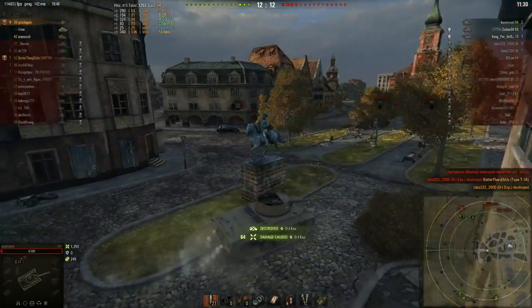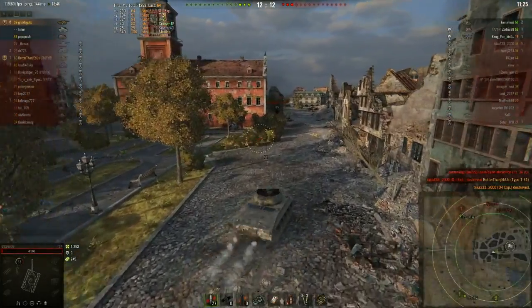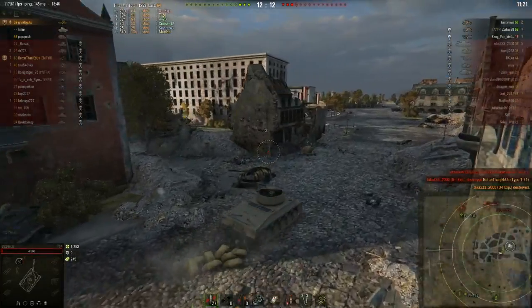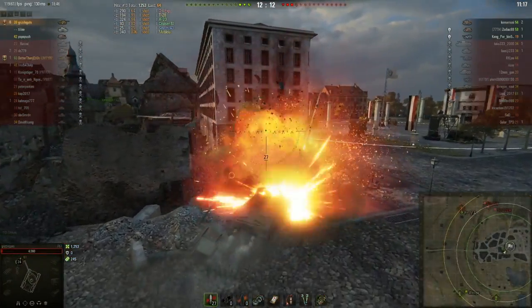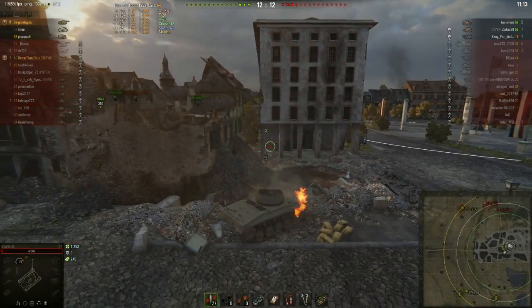I'm in behind trying to distract him as much as possible so that Grizz can stay alive, and Grizz picks up the kill. Six kills already and we're just three and a half minutes into the game. These are the sorts of ridiculous things you can do in a T67, especially top tier — 1250 damage so far, six kills, barely four minutes of battle time, and there are still three more enemy tanks to kill.